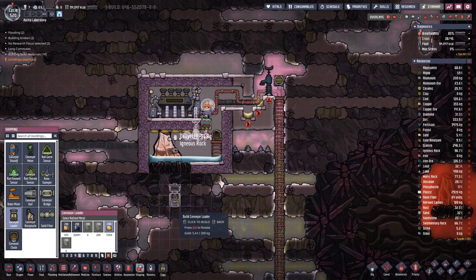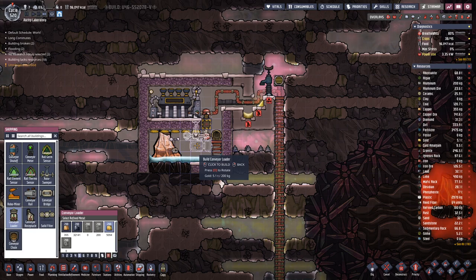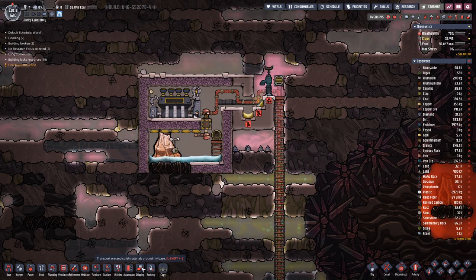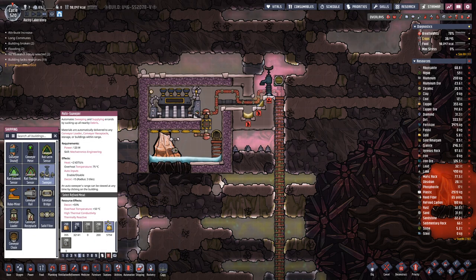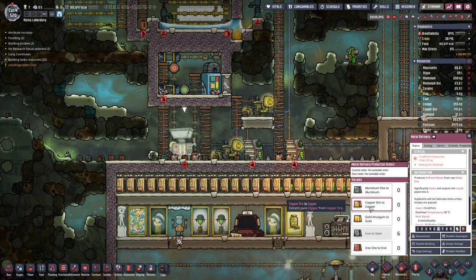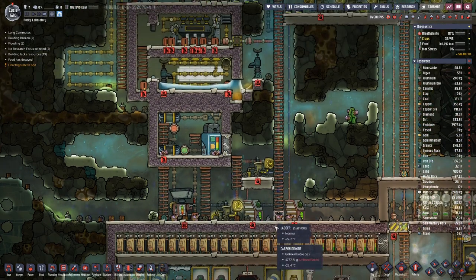We can have this here and then we need another — that's made out of gold. Actually I want that out of steel. We are lacking steel because we are lacking iron. So let's not turn it on — we are lacking iron.